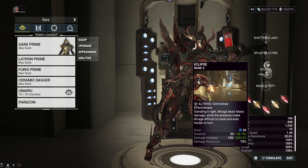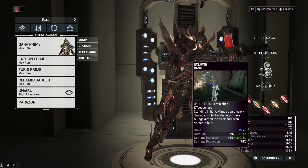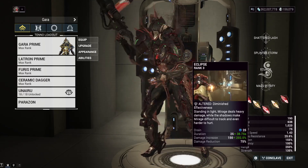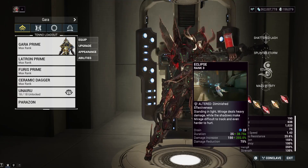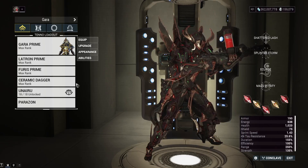We have the Helminth ability Eclipse from Mirage, so you'll need to sacrifice an extra Mirage for this. Other options you can replace it with: Roar from Rhino or Nourish from Grendel. Eclipse from Mirage is quite nice though, especially with how the stat stick scaling works.